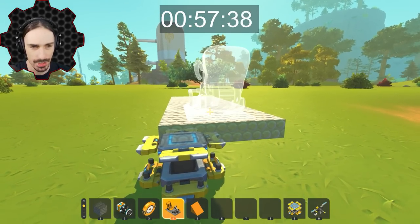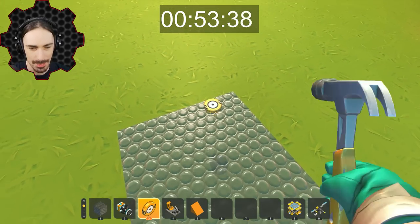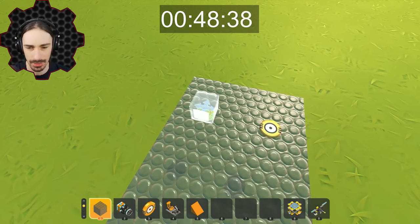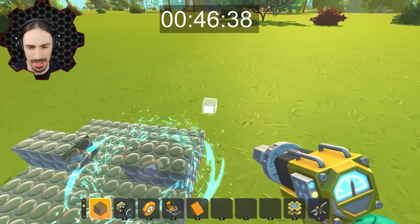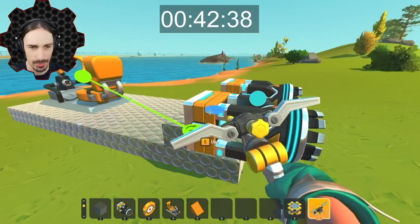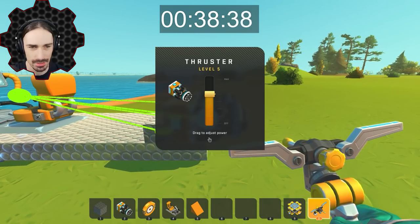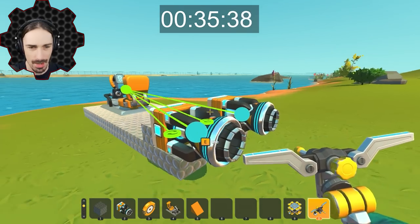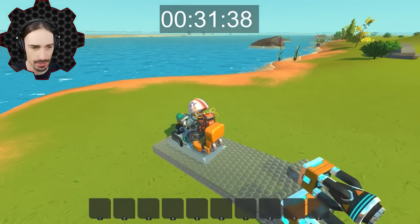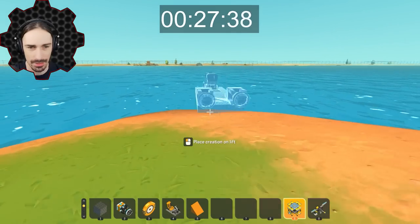60 seconds to build a functional boat. We're putting our seat at the front, and I'm actually gonna put two thrusters at the back. We need steering bearings for each thruster. I'm not even rushing right now — this is how easy this is. We put steering on these. We can hook these thrusters directly into the seat. Let's set the thruster settings on upper-mid. Let me check that my steering is actually going to go — no, this needs to be opposite. I'm already 30 seconds in and I think this is functional.